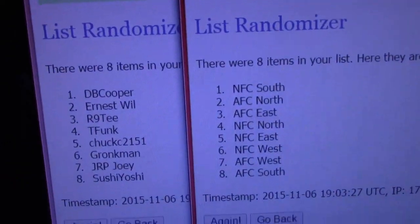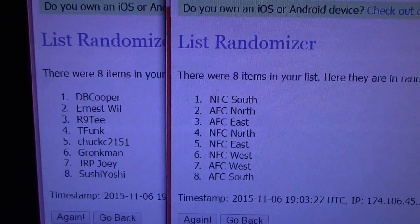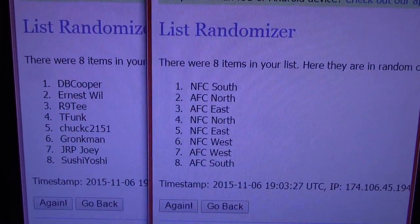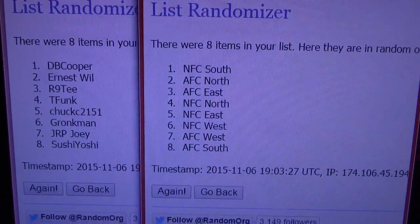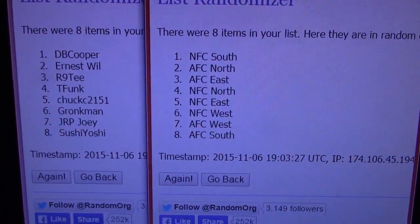There you go: we have Alejandro, NFC South; Ernest, AFC North; R90, AFC East; T. Funk, NFC North; Chuck C., NFC East; Grunkman, NFC West; J.P.R., Joey, AFC West; and Sushi Oshi, AFC South.